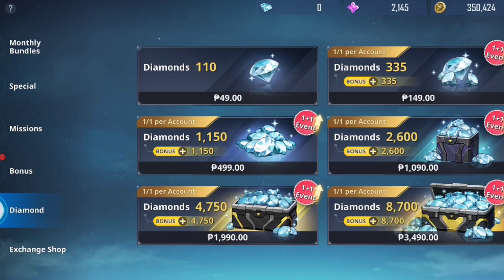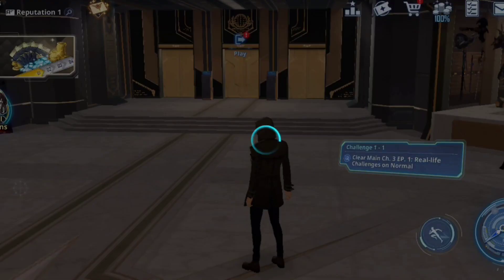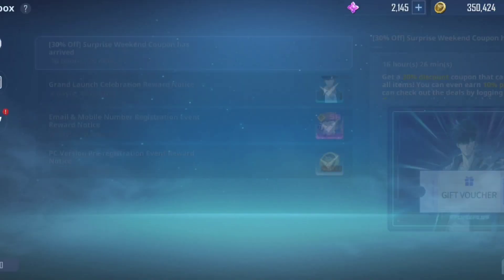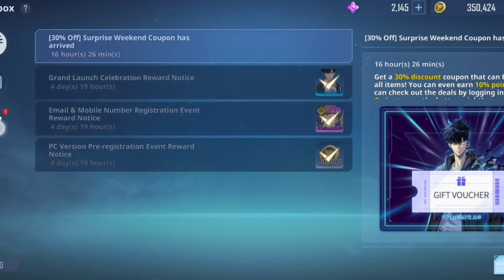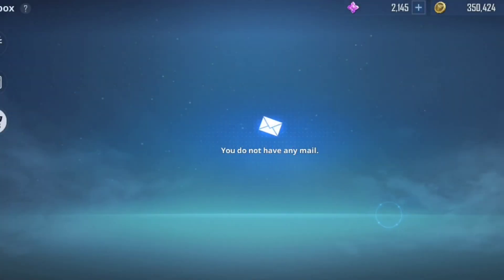Now we will go to our mail so that we can receive the diamonds that we topped up. Click Claim, and then done.